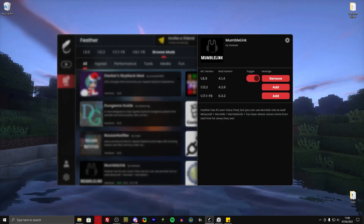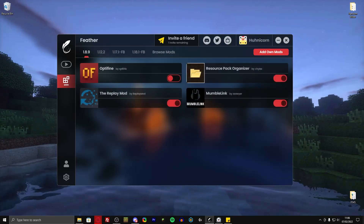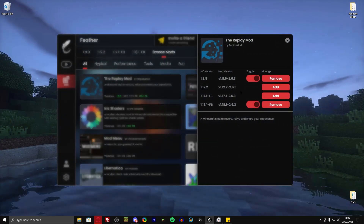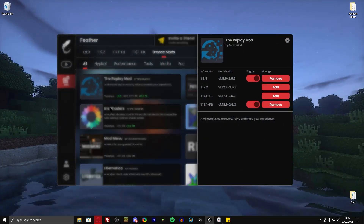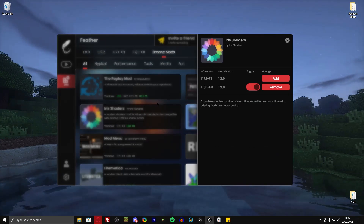So if you and your friends install MumbleLink, you can use proximity chat in-game. They also have that for each version. So I have OptiFine, MumbleLink, and the replay mod for 1.8.9 — the replay mod also works for all of the other versions, which is really, really great. They also have Iris shaders, which is a lot better than OptiFine in 1.18.